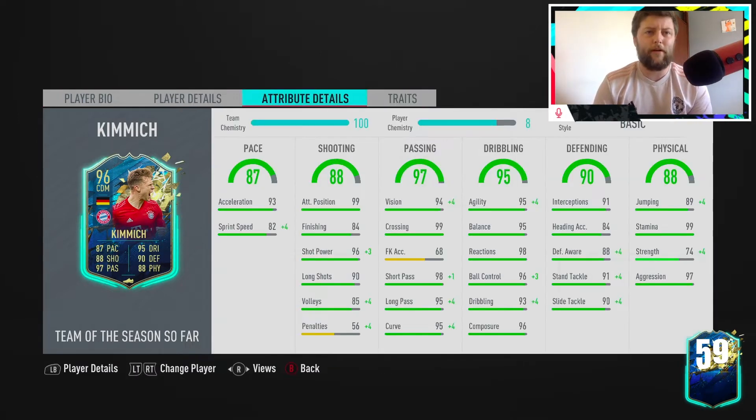Trait-wise he's got absolutely nothing, but let's look at the stats. Good acceleration, sprint speed is there — not quite amazing but it's there. Great physicals, though strength is at 74, hopefully that's not too much of an issue. We've got 91 standing tackle, 90 slide tackle, 91 interceptions — very, very good defensive stats.